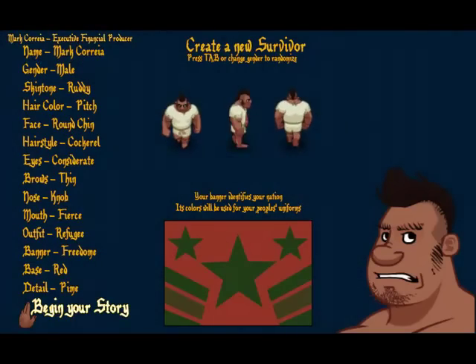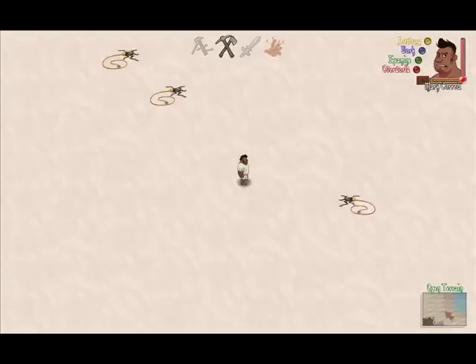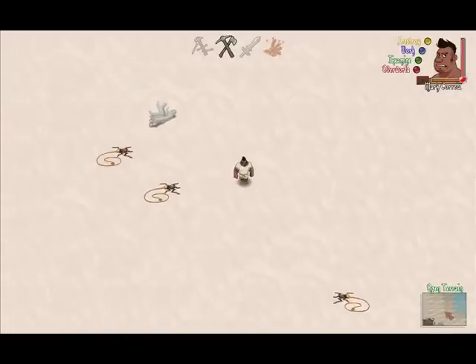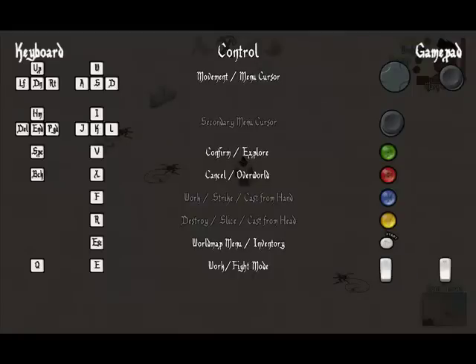We're going to leave that name and start. I'm going to skip the title sequence so you guys can explore that on your own and we'll just get right into it. If you press the F1 key — this is the important thing that I think a lot of people are missing — this shows you what all of the commands are. Press and hold F1 to see the keyboard commands and their gamepad equivalents.